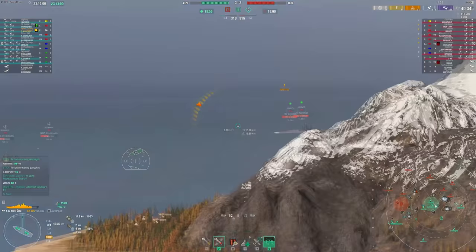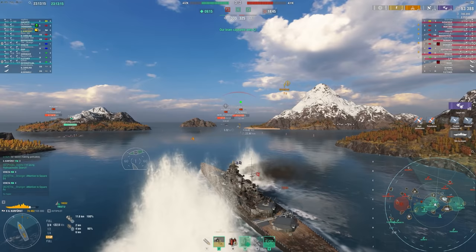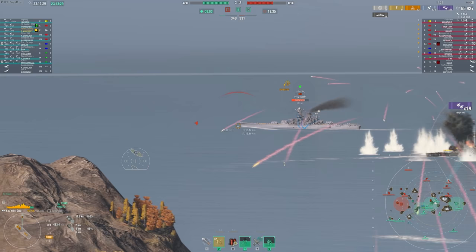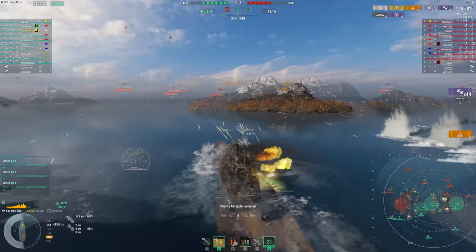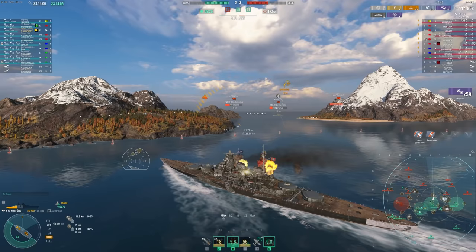When ships are kiting away, you're always at a disadvantage because the more they run, the more they kite you into a crossfire. Here I should have stopped behind the island on my right. It was fine to push into B — my DDs are here, I'm supporting them, providing AA — but pushing any farther is a problem. There's a Minotaur about to show up on the left, a Montana on my left, and on my right a Monarch, Bismarck, Yamato, and Hindenburg spamming HE.